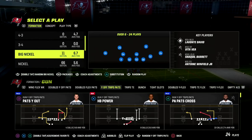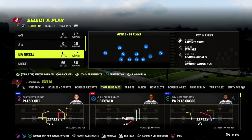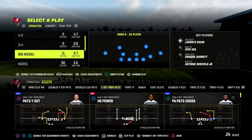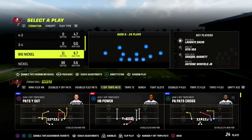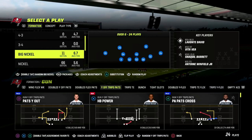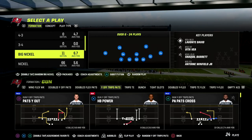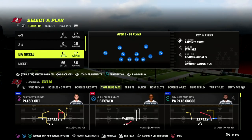Hopefully in the October patch they're going to update the safety issues we have within this formation — specifically the safeties flipping against trips and tight-end type formations. But there are ways around that. We cover it in our Big Nickel Over G defensive eBook, the first eBook I released this year, and it's still one of the better defenses. We've since updated it on our Patreon, which is only $10 to sign up.